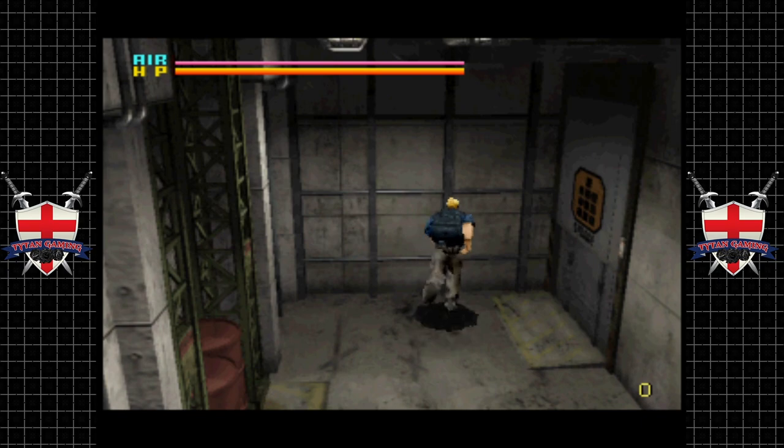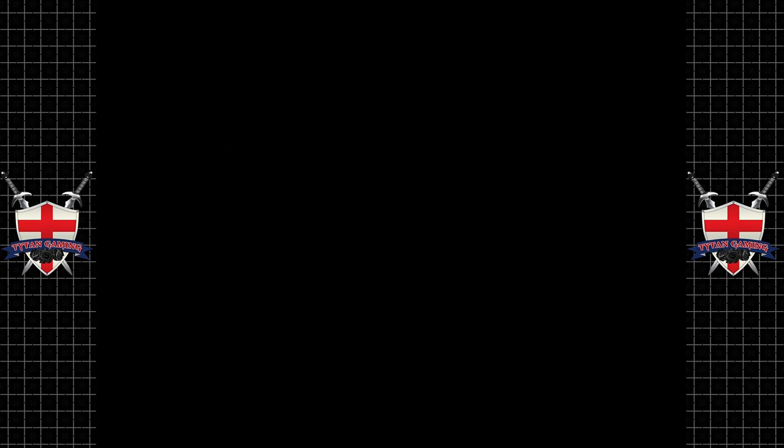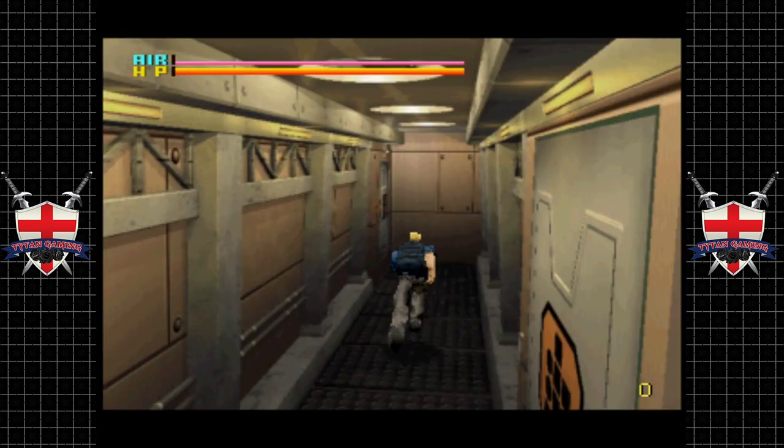This seems to be working okay. I don't think we have any way of fast-forwarding the game like we do on some other emulators, which is a shame. But Backspace — oh, we can rewind and enable save state rewinding. That's interesting. We can also soft reset.